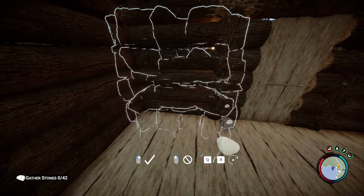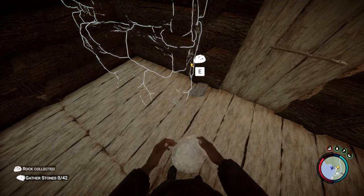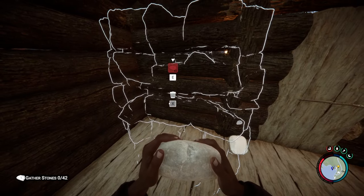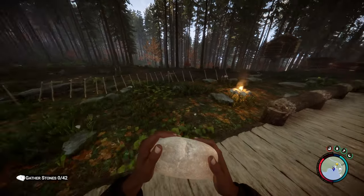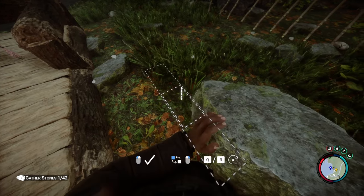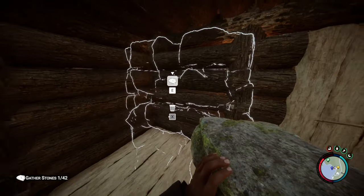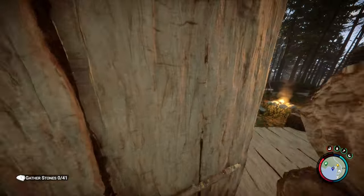So we're gonna try and build one of these stone fireplaces. Now here's the thing, we don't actually need these kind of stones. I can't place these here because what this fireplace needs is these type of stones. I think these are new as well — these huge rocks that we can now use to build the fireplace. We need 42 of them.